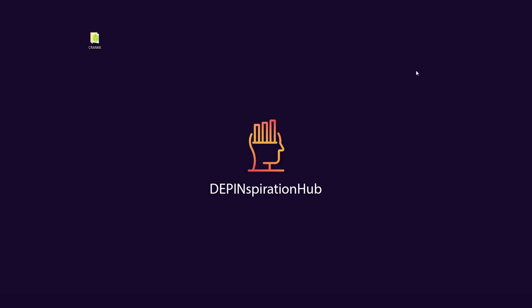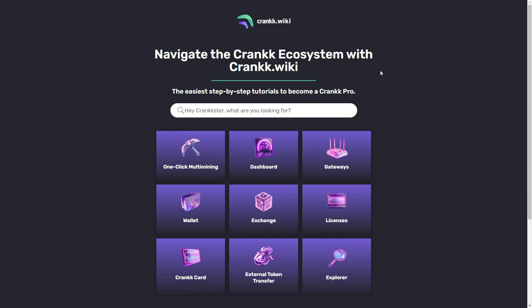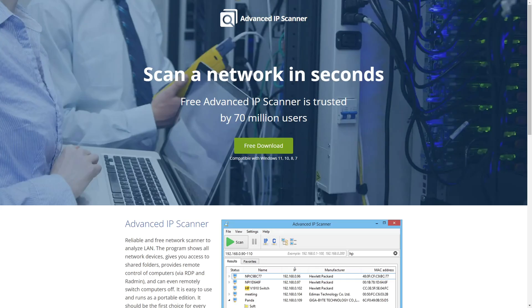Now the memory card is inserted into the Rack miner. Connect the ethernet cable and power on the miner. I also want to introduce you to crank.wiki, a database containing all the information you'll need around the Crank ecosystem — from one-click multi-mining to the dashboard, gateway setup tutorials, licenses, and more. I'll provide the link in the description. To access the miner's dashboard, we need to find its IP address. You can use a free application called Advanced IP Scanner, which scans all devices connected to your network.